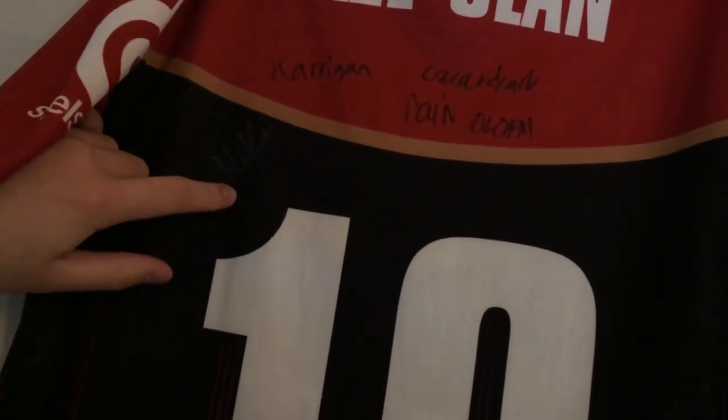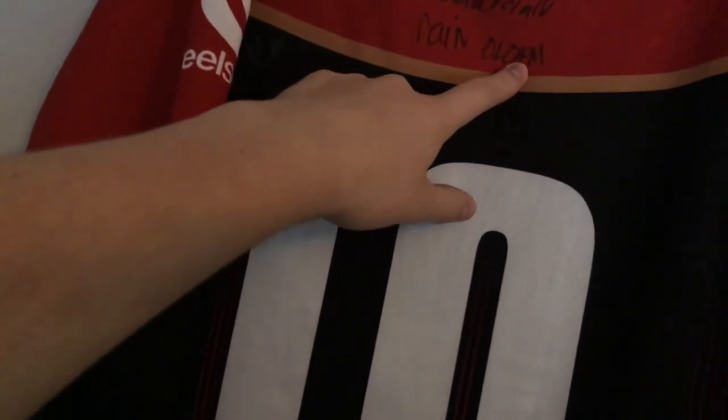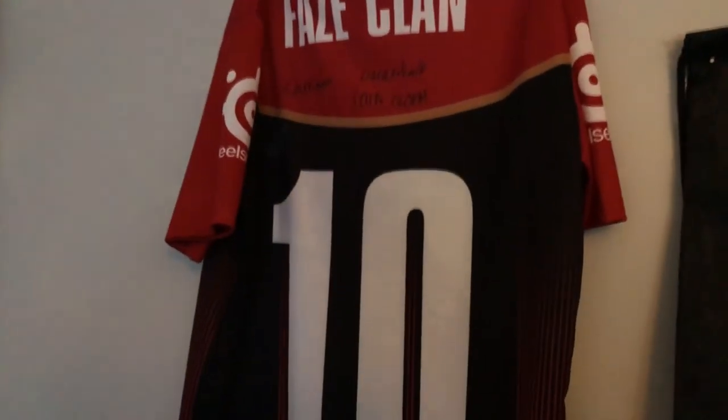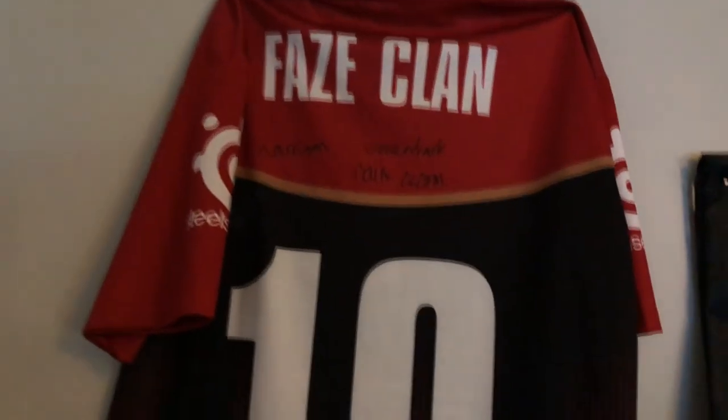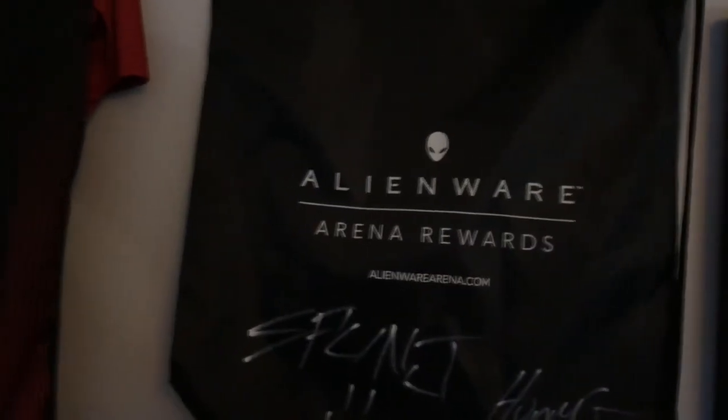Over here I got a FaZe Clan jersey. I got this from the New York CSGO event. It got signed by Miko, Kerrigan, Rain, Olaf, and Guardian — the whole FaZe Clan CSGO team. Got to meet them, shook their hands and everything, which was really cool. And then I got an Alienware bag because we were VIP.